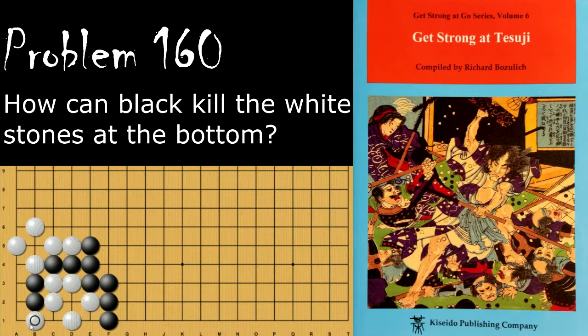If black descends here, white will play here and this leads to a ko. Black's move to continue is to play the 2-1, and then white will throw in starting the ko. We want to avoid ko wherever possible.